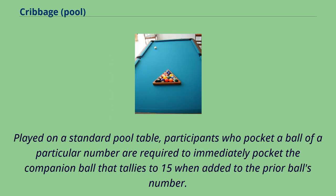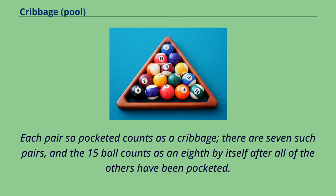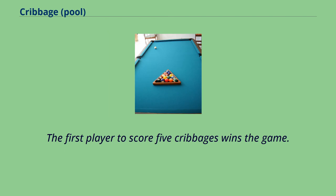Played on a standard pool table, participants who pocket a ball of a particular number are required to immediately pocket the companion ball that tallies to 15 when added to the prior ball's number. Each pair so pocketed counts as a cribbage; there are seven such pairs, and the 15 ball counts as an eighth by itself after all of the others have been pocketed. The first player to score five cribbages wins the game.